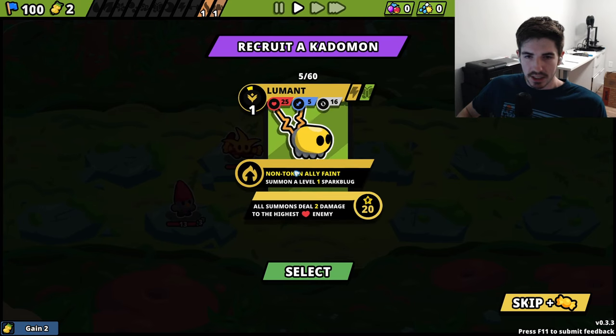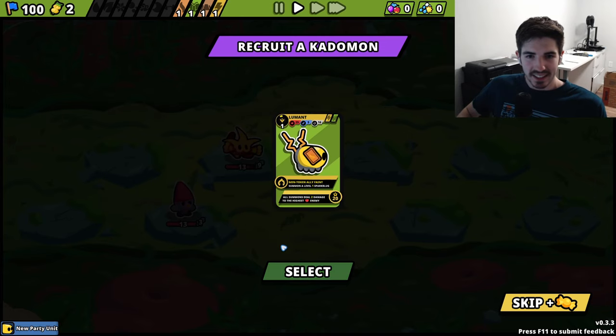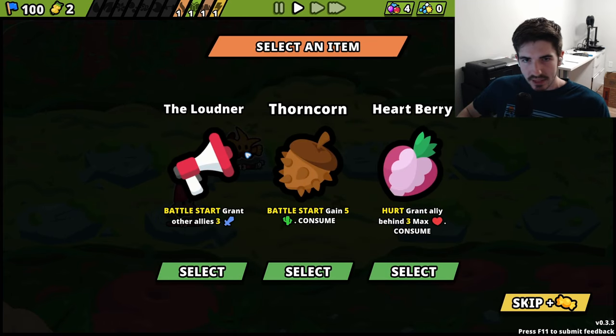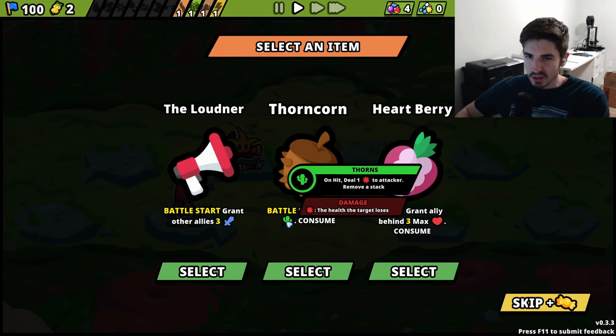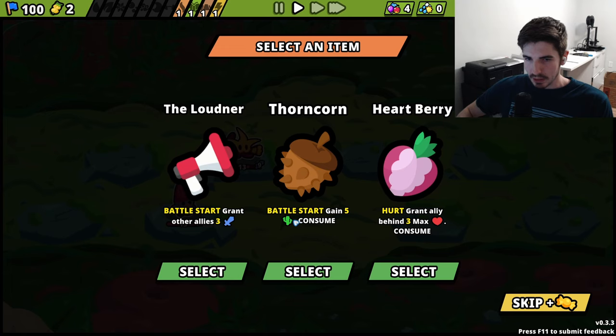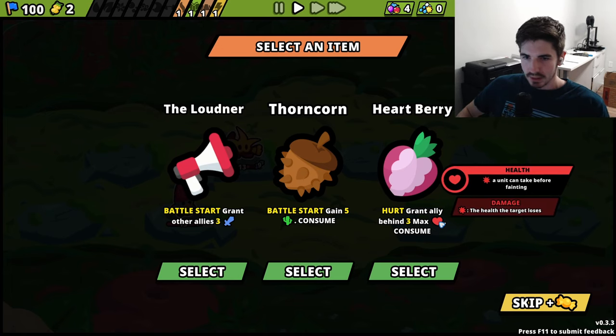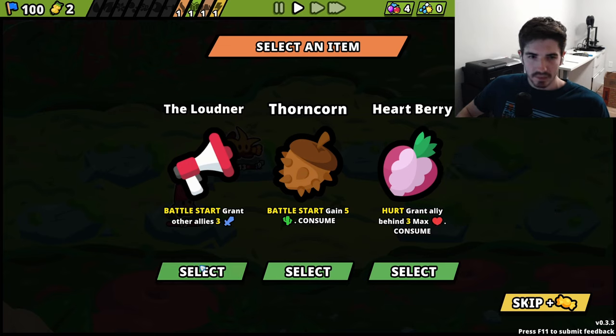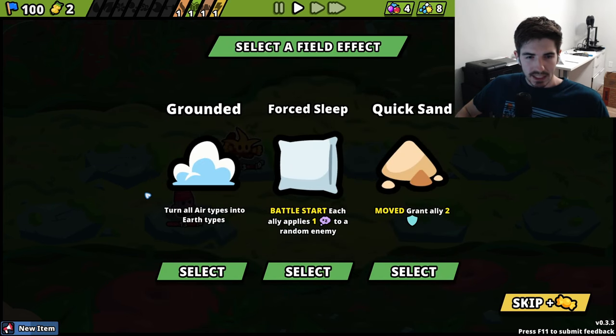We get to recruit the guy we just beat. This one summons a Shrew Nobi whenever an ally faints - I guess just a summon build. And then you can give your guys little titles. This one buffs your other guys at the start of battle. This is thorns - basically just deals damage when they get hit. And then this one, whenever they get hurt, it buffs the guy behind it, so this could be good on a tank for sure.